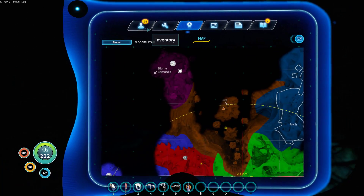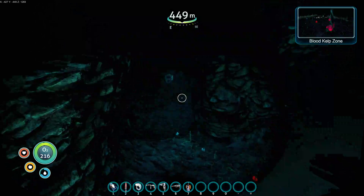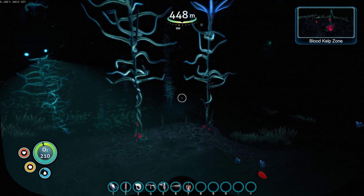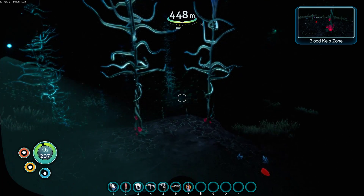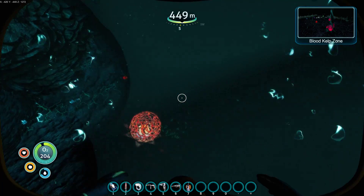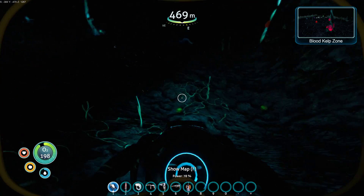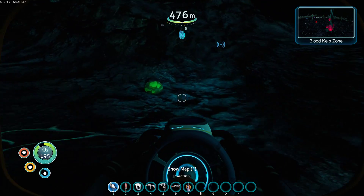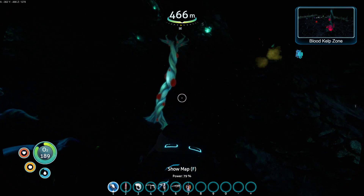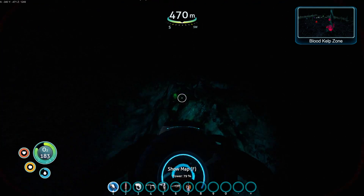I'm still trolling around looking for rubies and Uranonite. I'd like as much Uranonite as I can get. Realistically, I could put a small hab here — a multi-purpose room and a scanner room — and power it with a bioreactor, and use the scanner room to get a whole bunch of Uranonite and rubies. But that is, I think, a future project.